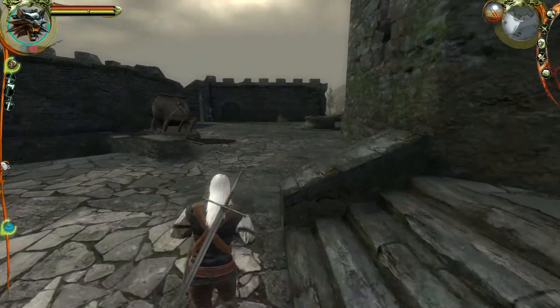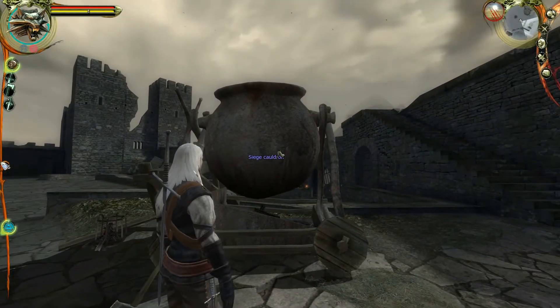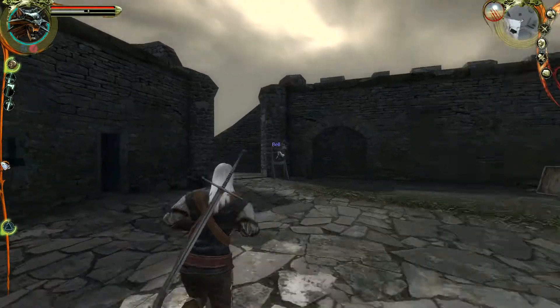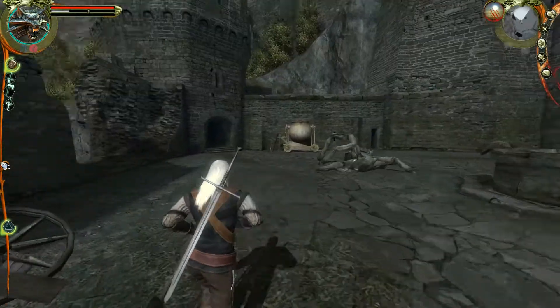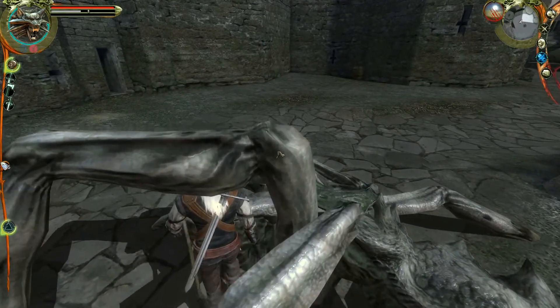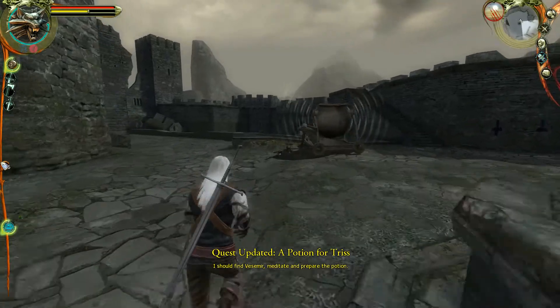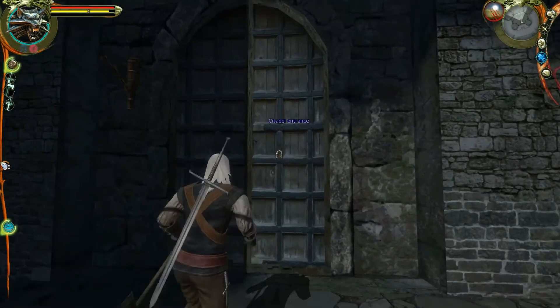I'm going to make this episode a bit longer to finish up the tutorial so we can get into Chapter One next time. These seed cauldrons — you use the Aard sign on them to create vibrations, and those vibrations with the two seed cauldrons stun the Frightener so you can really start wailing on it. This tells you how to extract the alchemical components; if you don't want to pick individually, press Control when you click and it picks everything up. You need to read books to know all the ingredients and monsters — it really helps you later on. That eye is an important item for the next chapter because we'll get the ingredients needed to make a potion which will give us an extra bronze talent.